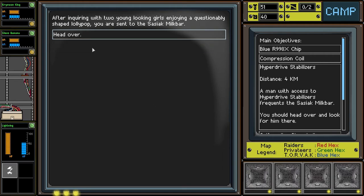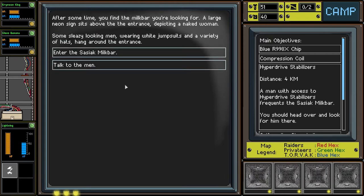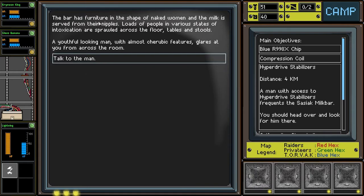Let's ask some locals. After inquiring, two young-looking girls point us to the milk bar. After some time we find the milk bar — a large neon sign sits above the entrance depicting a naked woman. Some sleazy-looking men wearing white jumpsuits hang around the entrance. The bar has furniture in the shape of a naked woman and the milk is served from their nipples — very classy. Loads of people in various states of intoxication are sprawled across the floors. Let's talk to the man.